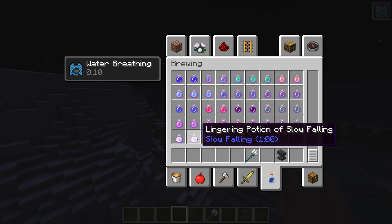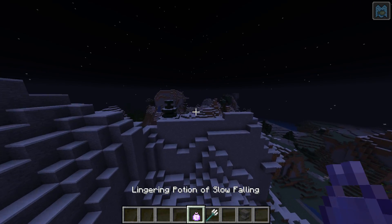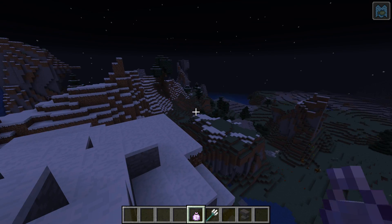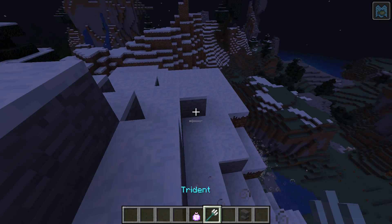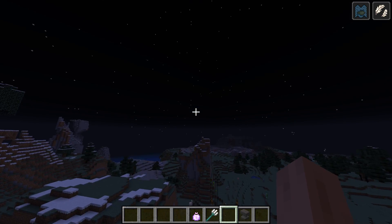Phantom Membrane, yeah. Oh yeah, Slow Falling Potions. Let's drink a Slow Falling Potion — it's kind of like Feather Falling, just in potion form. That's a Splash Potion — that's okay. That's a Lingering. I really like the Lingering Potions — they're cool.